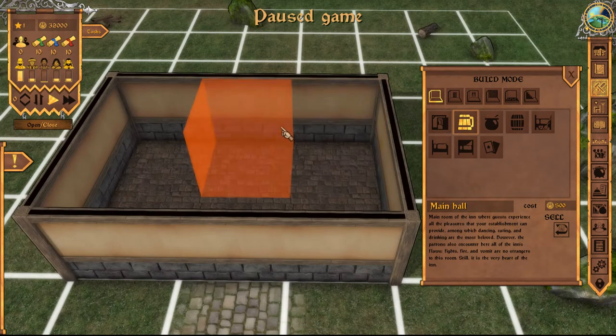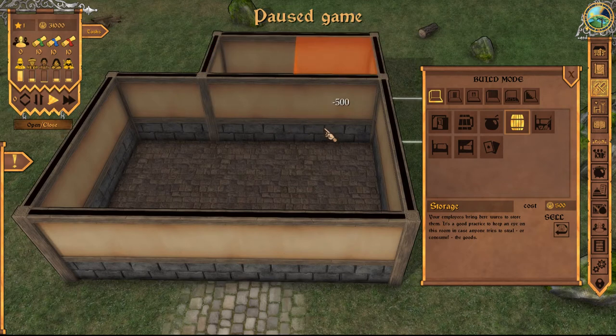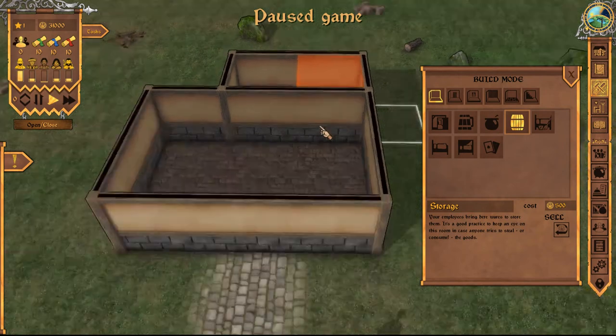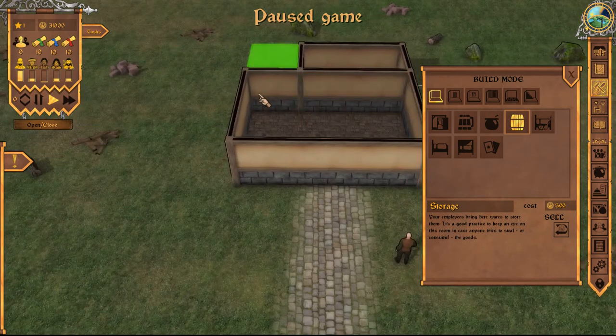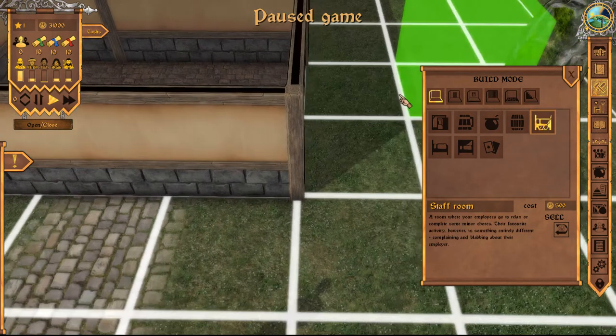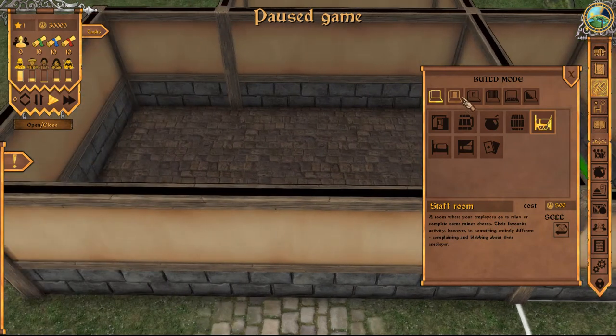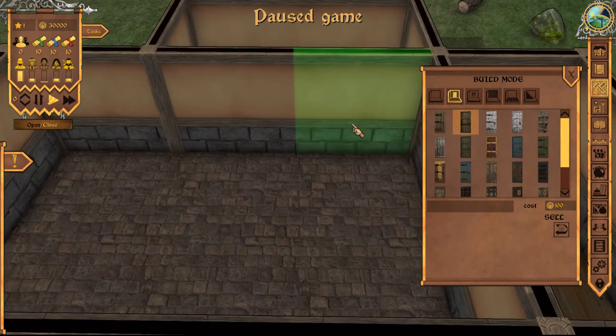That's going to be the size of our main hall. I think I'm going to go ahead and also put in a storage room. I might need to put in a staff room too because everybody's going to need to take breaks at some point. I'm going to put the storage room back here — two spaces should be good enough. We'll have to put some buildings outside too, but for right now that should be fine. I'll go ahead and put the staff room over on this side. Of course, we must have doors connecting all these things together.